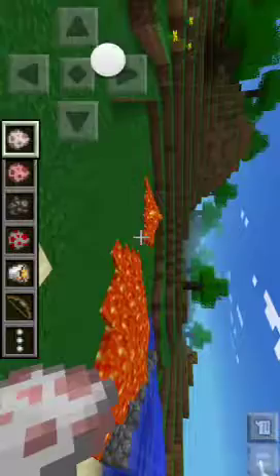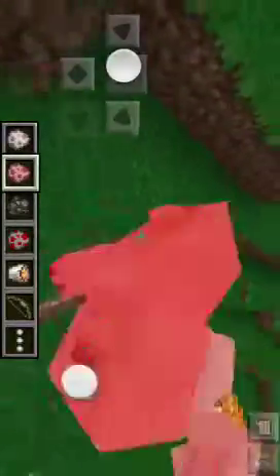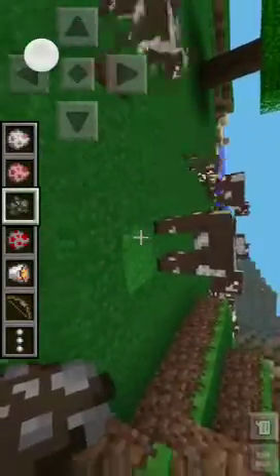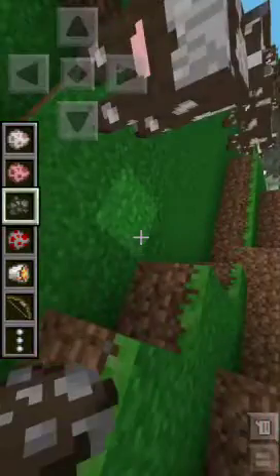I'm gonna show you how to spawn things. There's spawn sheep, I guess. Now it's on fire. Spawn pig — there's one. It's random: sometimes it would be a pig, and sometimes it would be a baby pig. And this is spawn cow. Yeah, it's random, you see — that's a big cow, that's a baby cow.